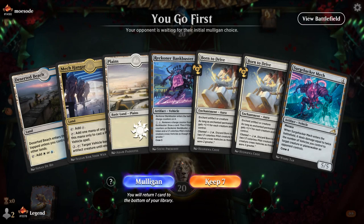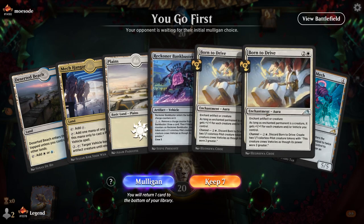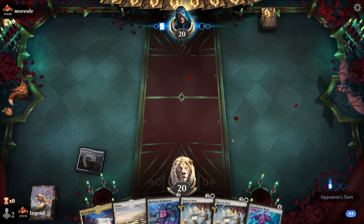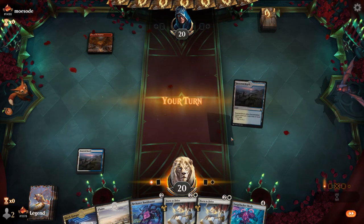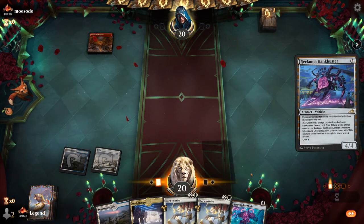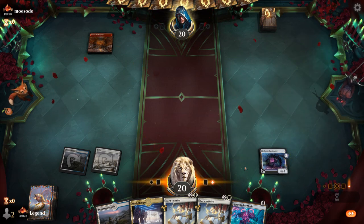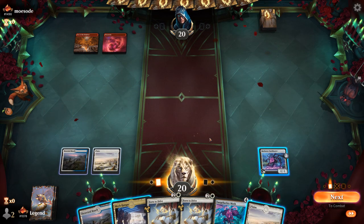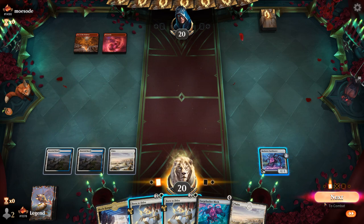Game 4 — we're on the play. What do we think of this hand? Bankbuster, double Born to Drive, and a Surge Hacker Mech — we have ways of crewing our vehicles, Bankbuster can draw, doesn't have a Plow in it, but we probably can't always mulligan hands without Plow. Opponent's on Mono Red, potential aggro deck. There's certainly an argument for just channeling Born to Drive and attacking for 4, could also just pass, and if they have a haste creature we can maybe ambush it. Opponent's going to play with fire end of turn — that's aggressive, so maybe more of a burn deck.